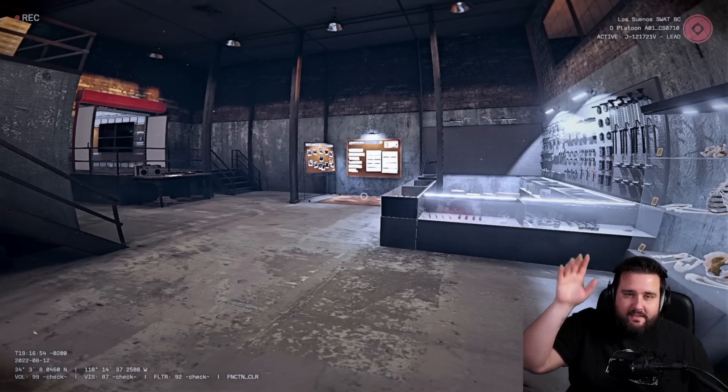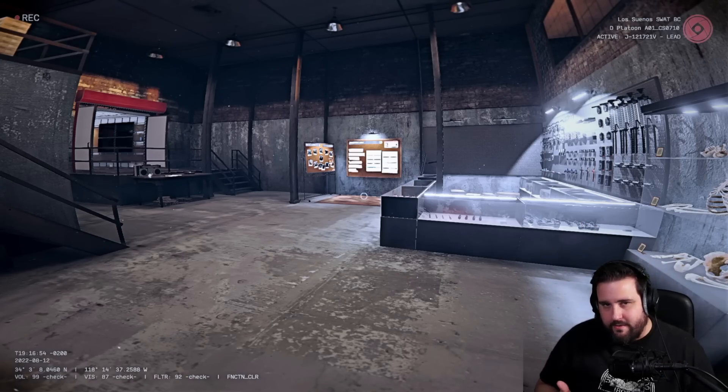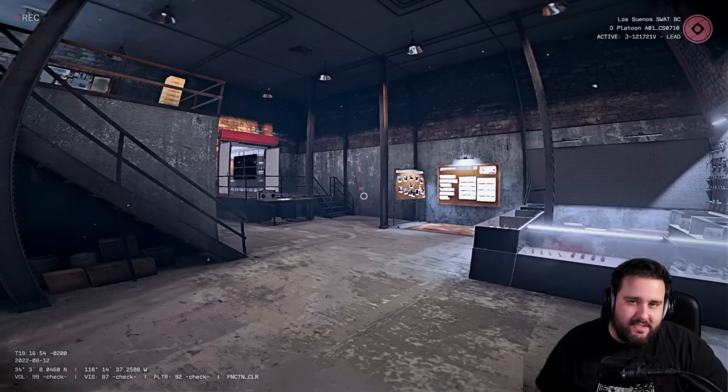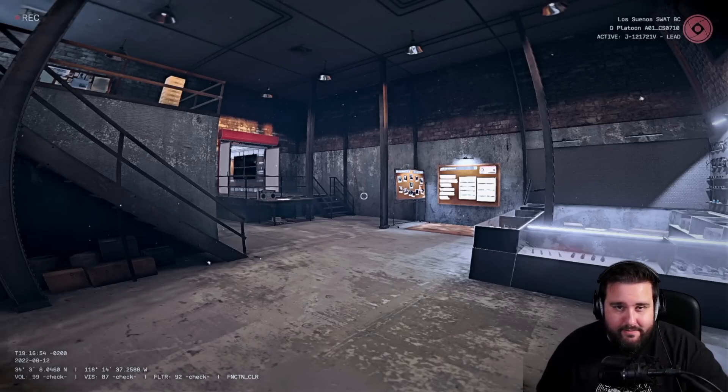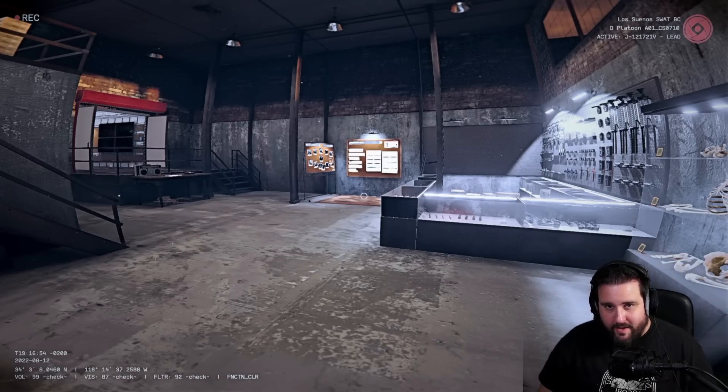By the way, if you don't like the overlay text on the edges, you can also get rid of that — it's just a PNG file you need to edit. And there you go — this is how you get the bodycam style in Phasmophobia. Let me know in the comments if you like this bodycam style. Thank you so much for watching, and I hope to see you in the next one. Bye-bye.